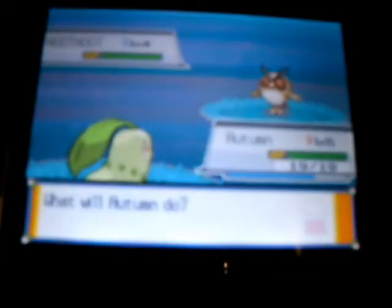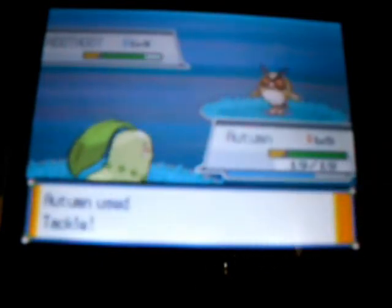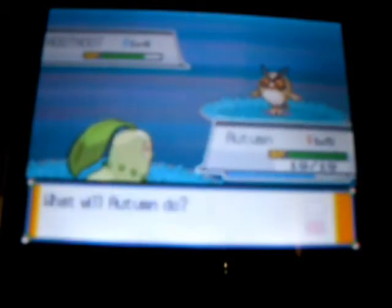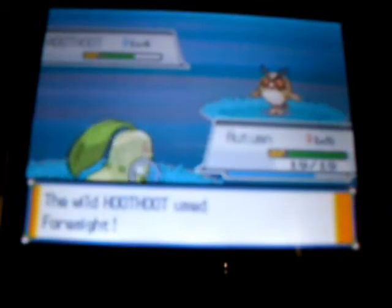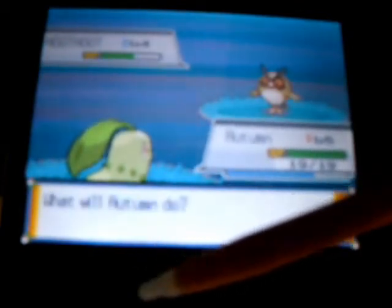So on Route 30, all the Pokemon are higher level. You can find Caterpie and Metapod, which are exclusive to Pokemon HeartGold, and Spinarak. Weedle, Kakuna, and Ledyba are exclusive to SoulSilver. You can also find all the other Pokemon you'd normally find, like Hoothoot, Pidgey, and Rattata.